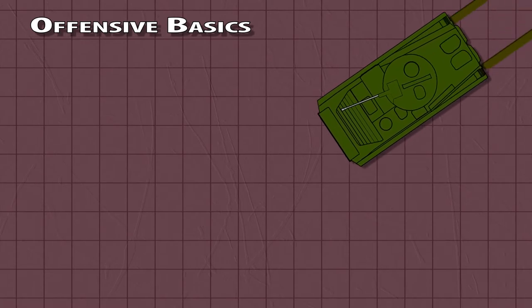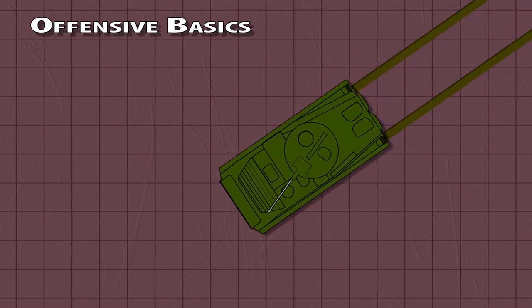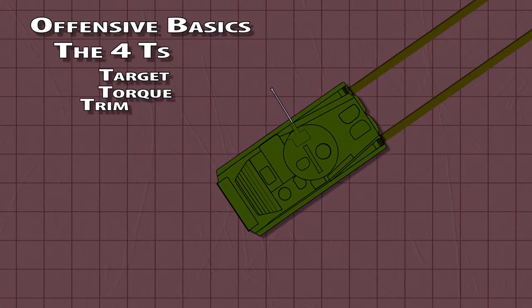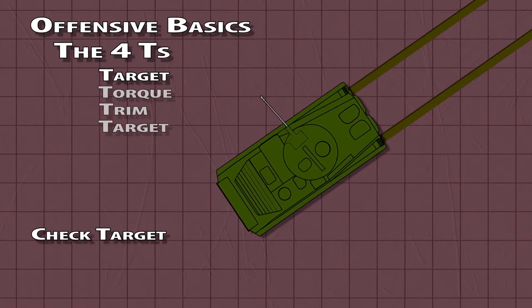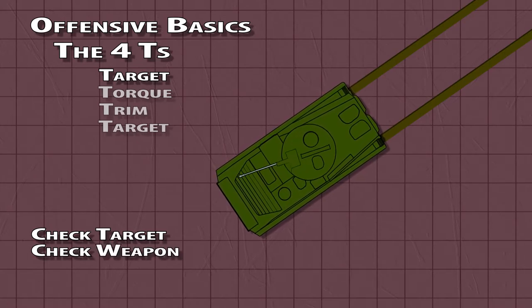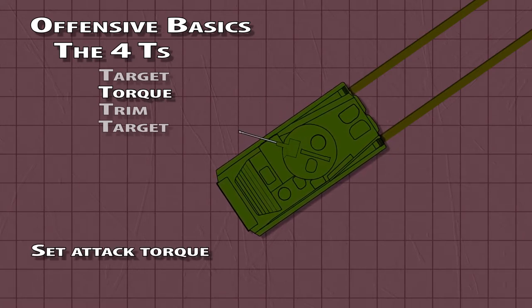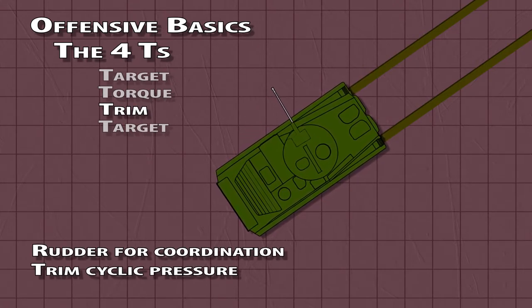Offensive basics. So you've found something you want to shoot at — there's a handy sequence to make the best of it: the four T's. Target: make sure you're attacking the right thing, using the right weapon, and it's armed and pointing the right way. Torque: you'll be using one torque setting for the attack run, as changing it could throw off yours or the crew's aim, or if in a hover, change the downwash that would affect projectile flight. Trim: make sure you're in balanced flight and trim — being turned out one way will send your weapon out that way. Target: re-verify the correct target and weapon setup.